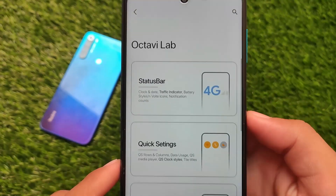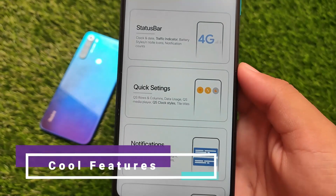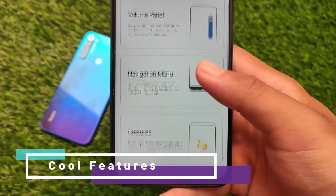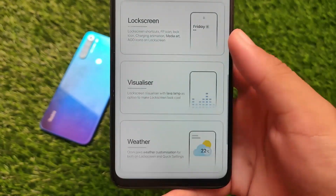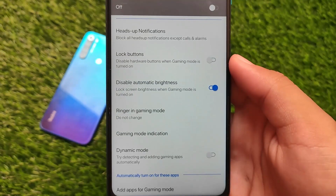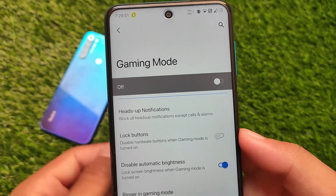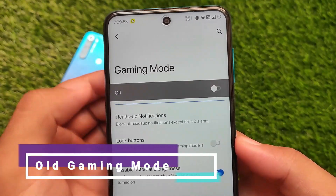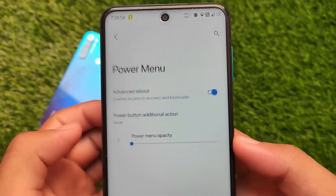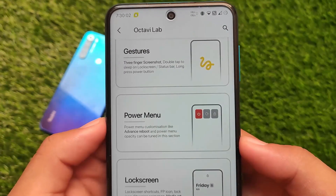In Octavius Lab, where all customizations and features live, you get status bar, quick settings, notifications, Octavius theming, volume panel, navigation, menu gestures, power menu, lock screen, visualizer, weather, gaming mode, and miscellaneous. The gaming mode is still the older one — the new adaptive gaming mode from XSUI that many ROMs have is not present here yet, but everything else is there.